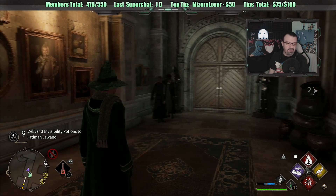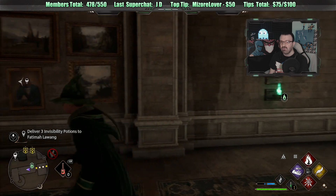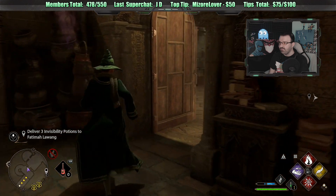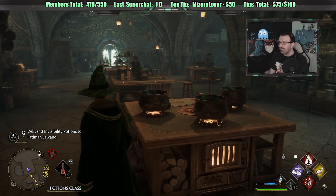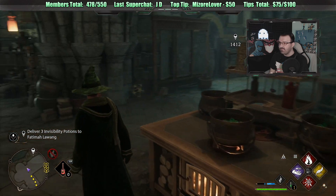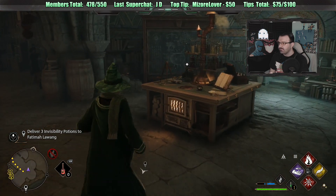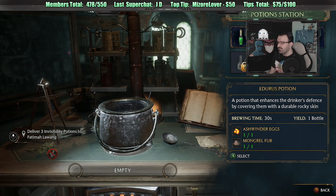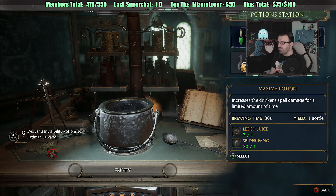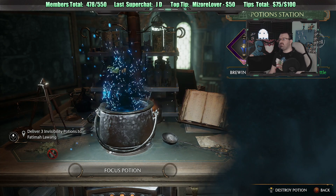When I get the Room of Requirement, I can then grow and brew my own potions - that's interesting. So you can do your own potions in your own room later. Here's potions class. I need to make the Focus potion - let's do that. It's only a minute? We'll just chill and wait for it.